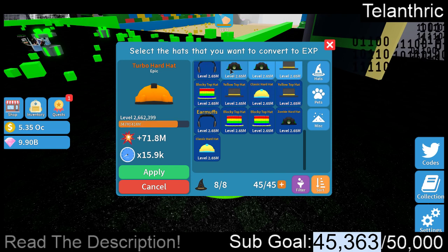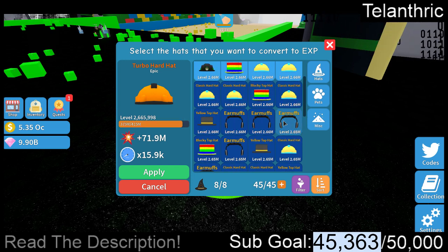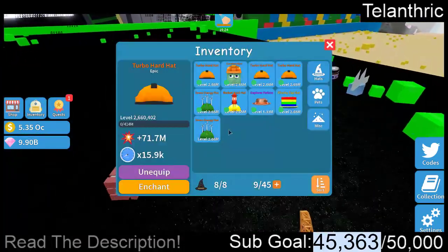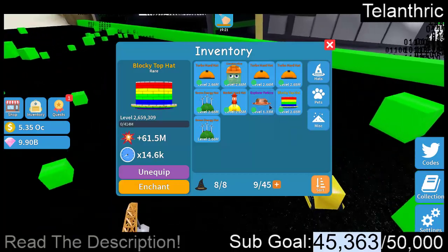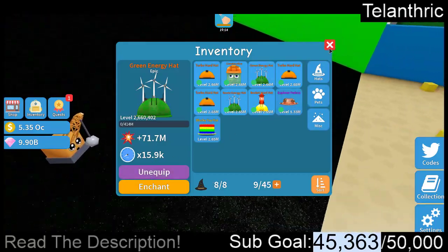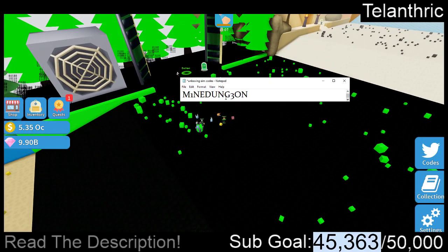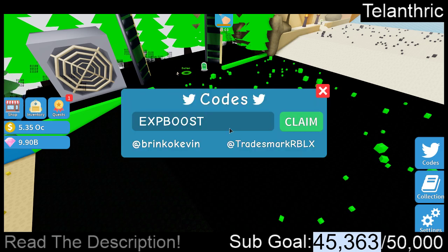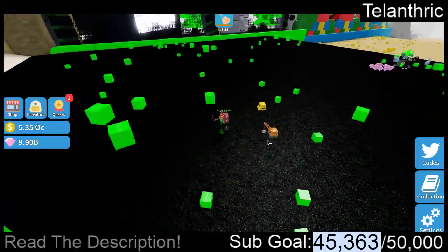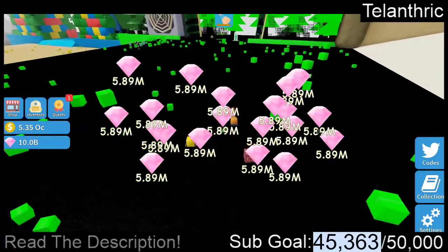Since there aren't many active players anymore on Unboxing Simulator, the new areas probably won't come out for a while, unless the developers lower the requirements for how many people need to unlock the next area. I'm going to equip that and go back to the construction area. My next code is MINEDUNGEON, except the I is a 1 and the E is a 3 — it gave me gems. We had 9.90 billion gems before using that code and now we have 10 billion, so it gave a decent amount.